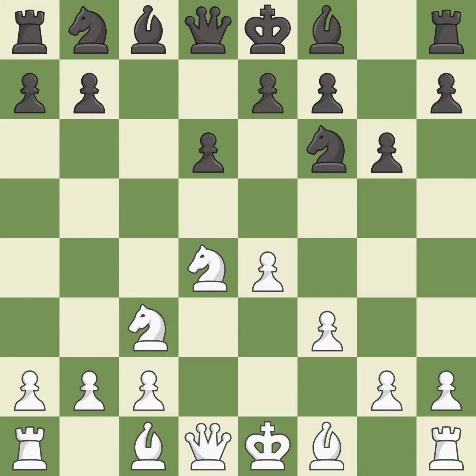F3 adds a defender to the pawn on e4 and controls the g4 square at the cost of weakening the h4-e1 diagonal. This develops the bishop and gives it scope on the long diagonal, developing the bishop off its starting square and getting it into the action.